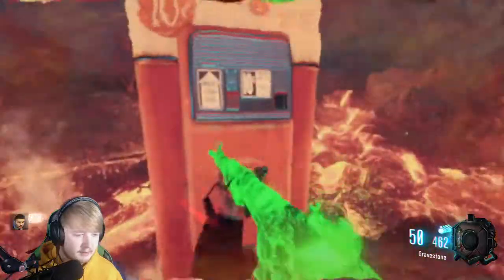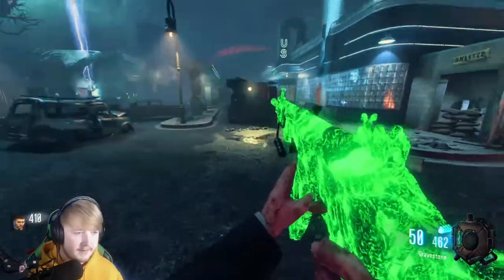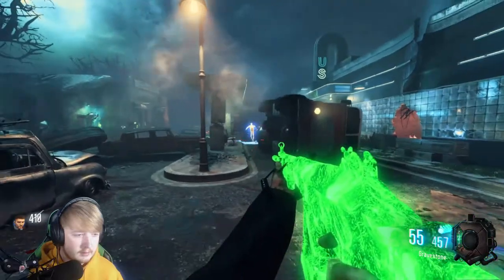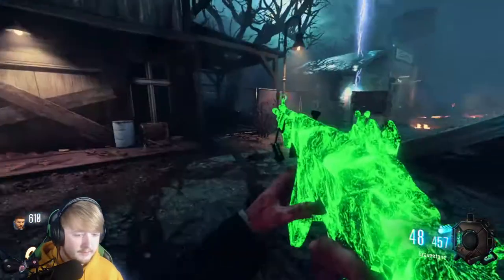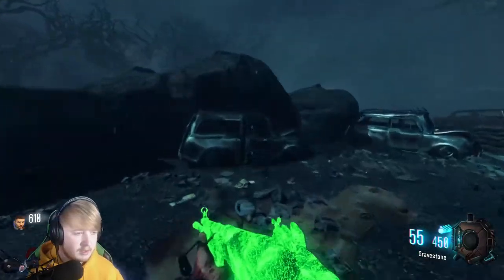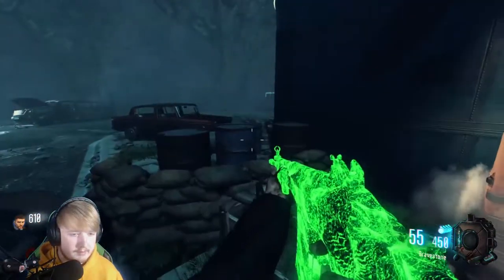I don't think you get damaged in this way — oh, you do, you do. I didn't think you did. Sometimes when you shoot at the Avogadro it comes up with hit markers, so I don't know if that does any damage or if it just doesn't sometimes. Yes, it does do damage, but I don't know how it only comes up sometimes.